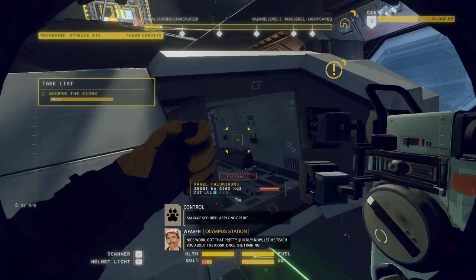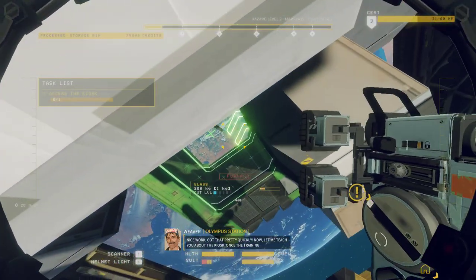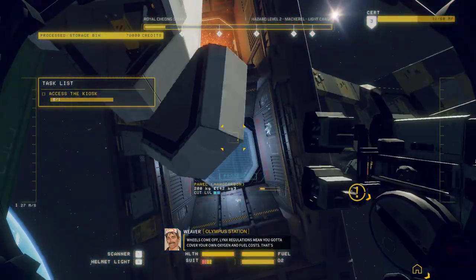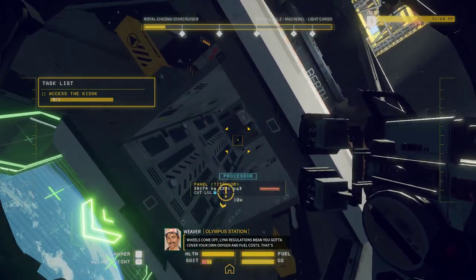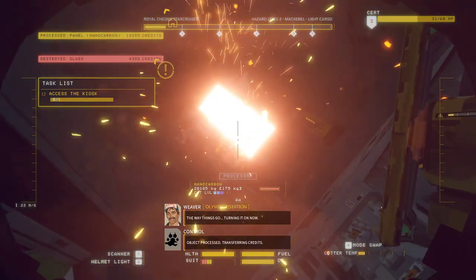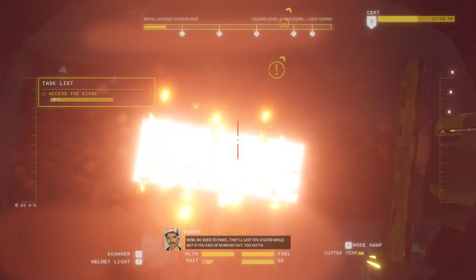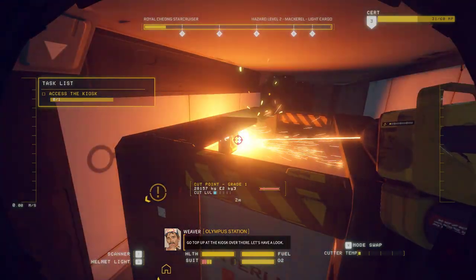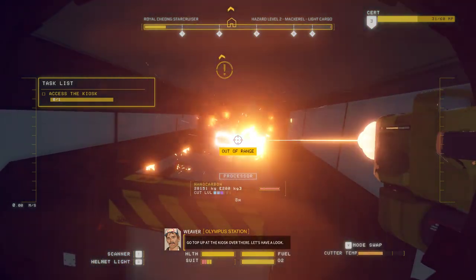Salvage is secured. We're still not at the point of being timed yet. Got that pretty quickly. Now let me teach you about the kiosk. Once the training wheels come off, Link's regulations mean you've got to cover your own oxygen and fuel costs. That's the way things go. Turning it on now — no need to panic, they'll last you a good while. But if you end up running out, you've got to top up at the kiosk over there. Let's have a look.